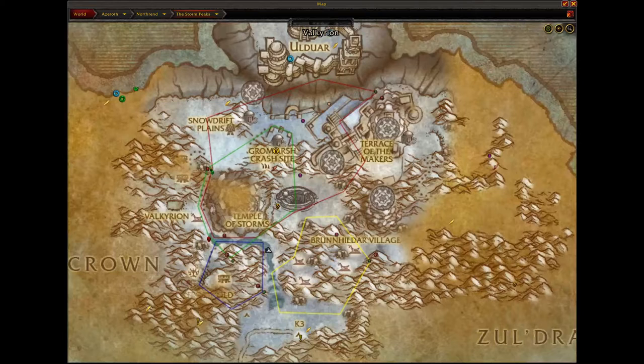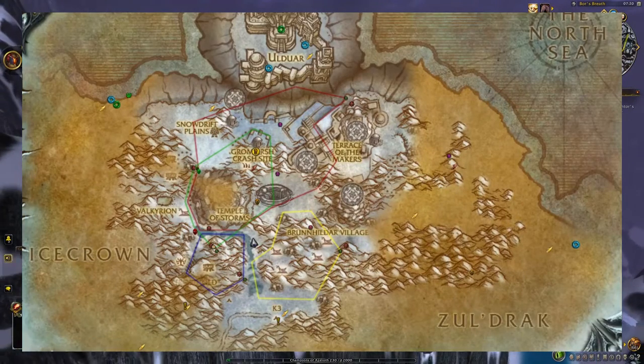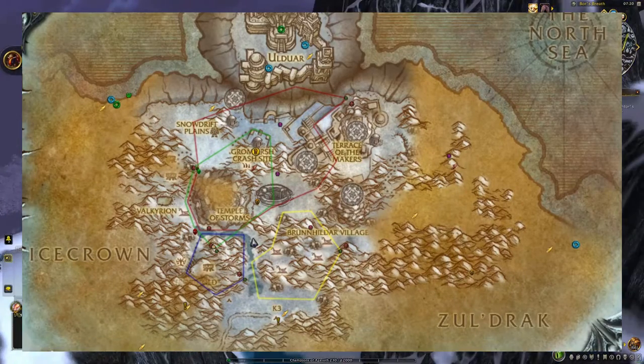To start off, we are going to head to Northrend — more specifically, we are heading to the Storm Peaks zone in Northrend. If you need help getting to this area, there is a portal in your portal room that'll take you to Dalaran, and then you can just fly over here.